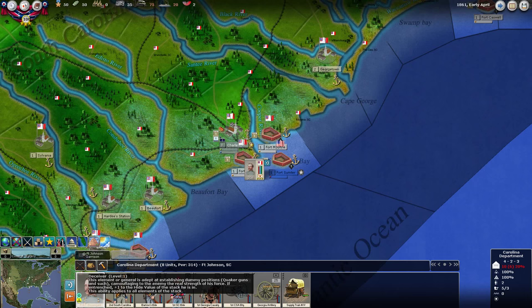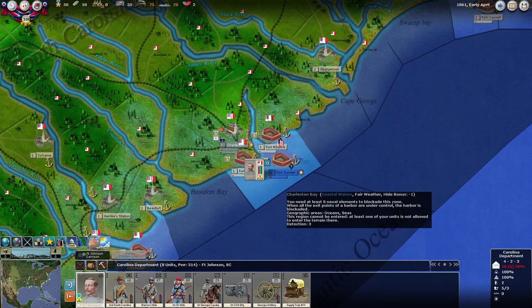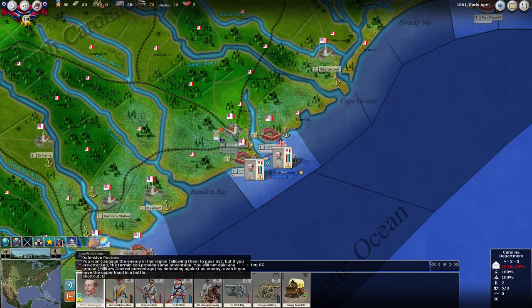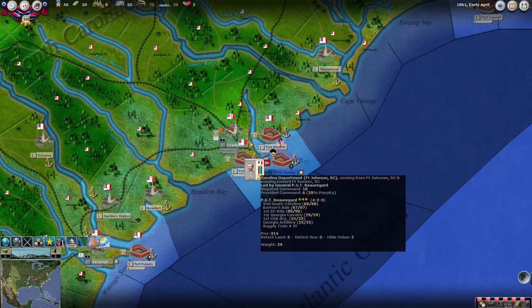He's also a deceiver, so the army is quite good at hiding — Quaker guns, camouflaging our real strength. What we're going to do is advance to Fort Sumter and assault it this turn.